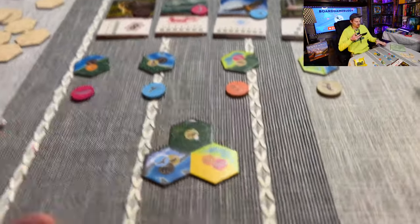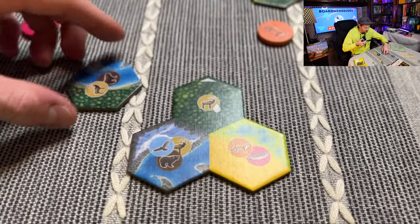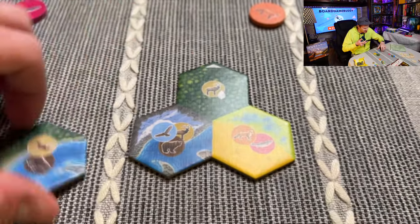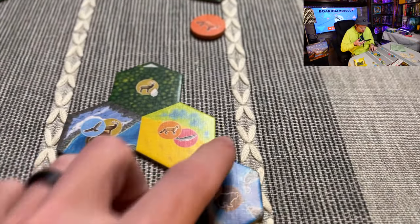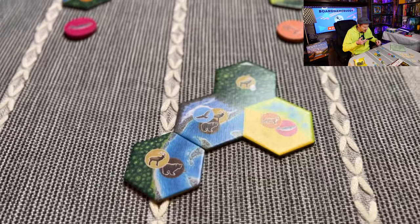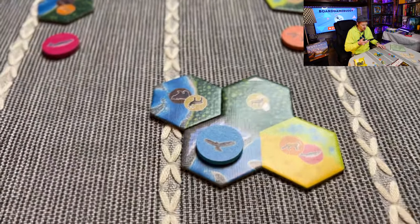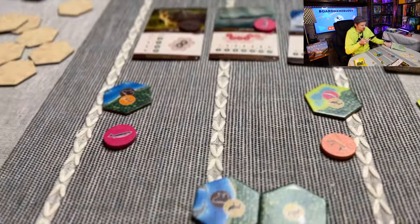On your turn, you select one pair - a habitat tile plus its matching animal disc - and add the tile to your habitat, connecting it to your existing tiles. You might want to connect it to matching terrain for terrain scoring, or position it to extend a line of elk or group of salmon. Then place the animal disc on any space of that animal type on your habitat.